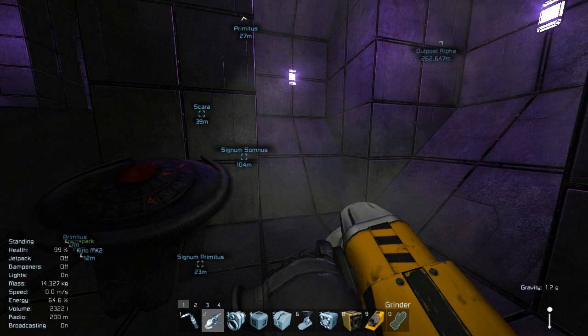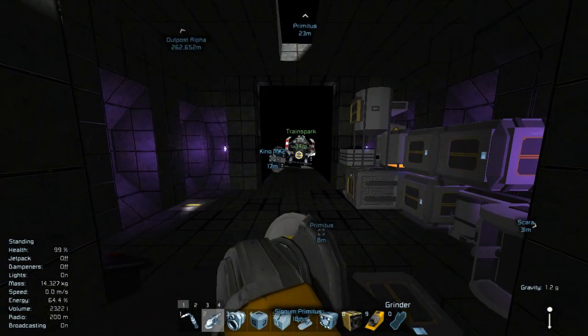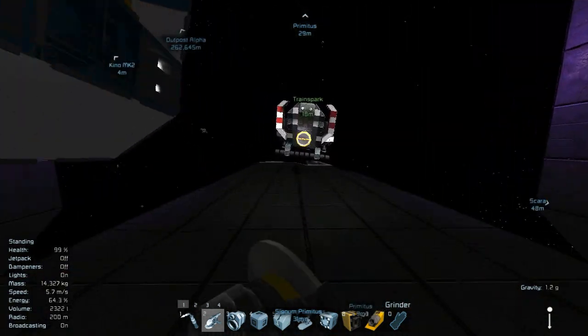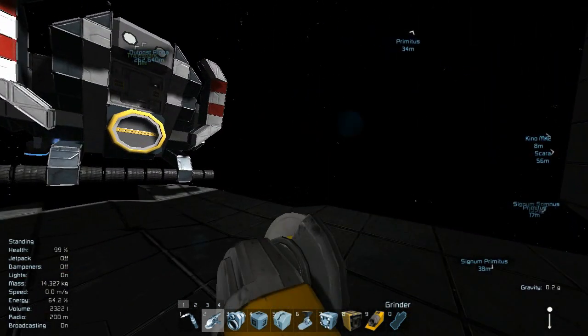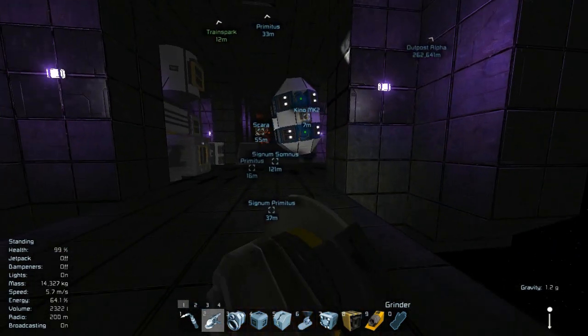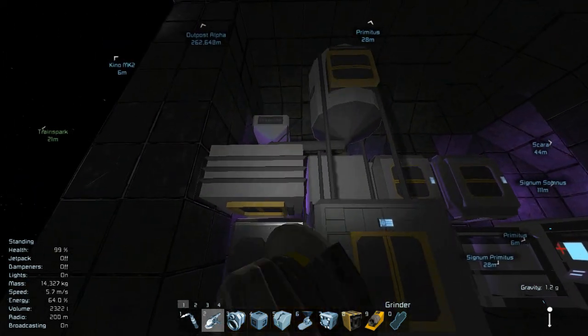So this whole front section, for anyone who didn't know, will be turned into a command center of sorts. This is where I will be seeing everything, this is where I'll fly the ship from, this is where I'll be able to pilot the ship. I think this will be kind of a really cool thing to do. I'm actually really looking forward to flying this thing, finally, once it's done and up and running.